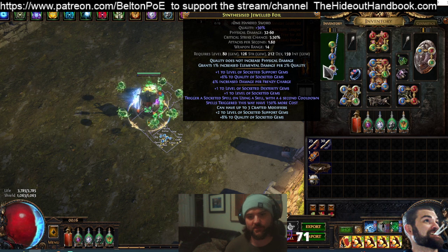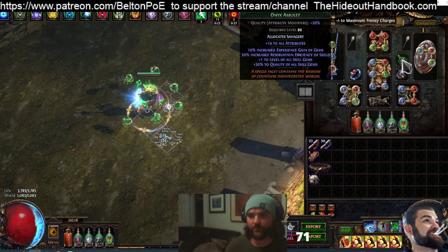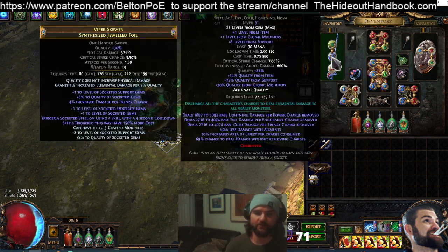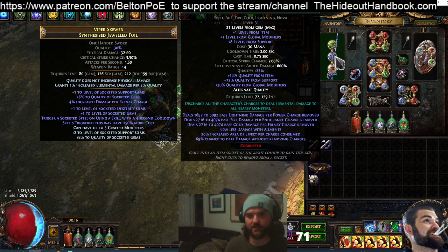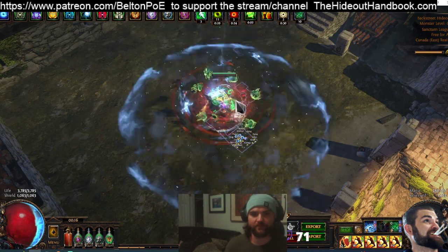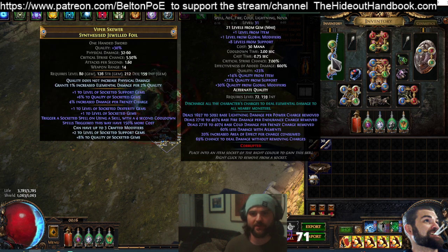The reason every mod is necessary is that when we look at our Discharge, we actually have 139% quality, with the other 30 coming from our Ashes. Unfortunately we need 140% quality to get 70%, so we are literally half a percent away. But since Path of Exile never rounds up, we have 69%. That is the core function of the build — to have Discharge cast without charge removal.